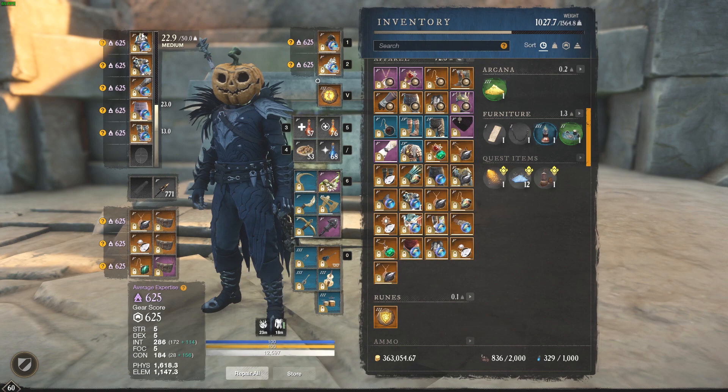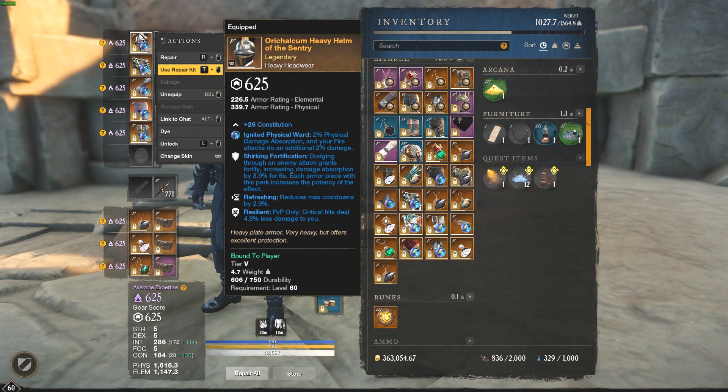For the first piece, it's gonna be a heavy calcium helmet. I have more physical than elemental. I have shirken fortification, refreshing, resilient, with the ignited gem on it — so you get 2% additional damage and 2% damage absorption, physical.